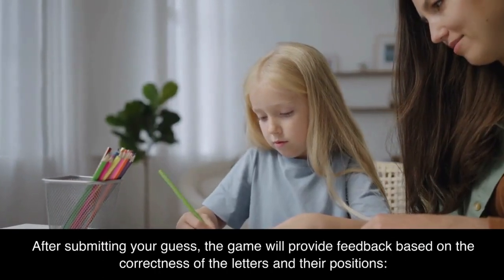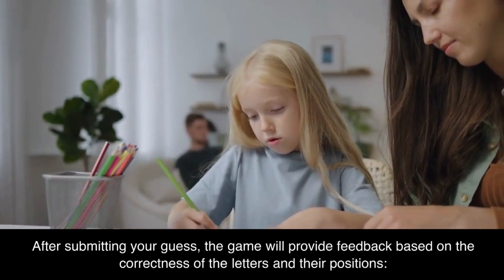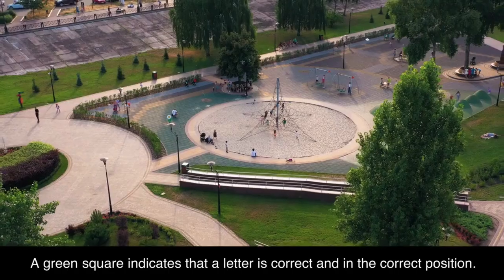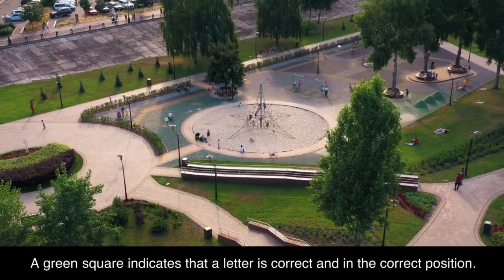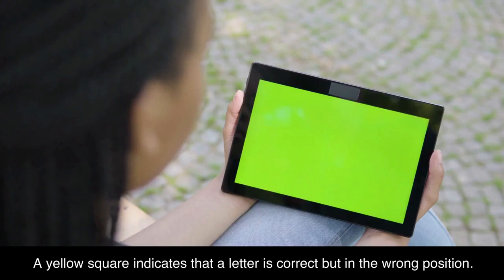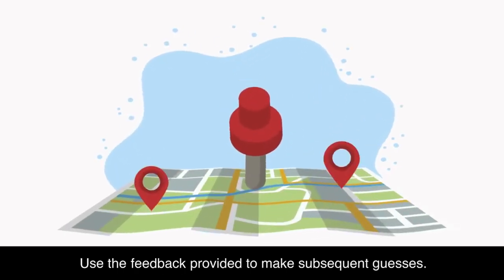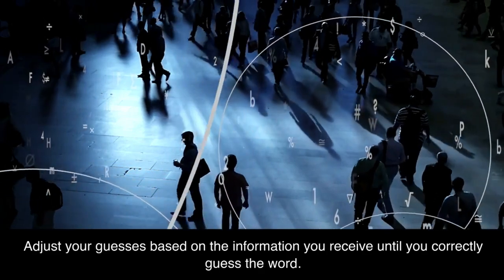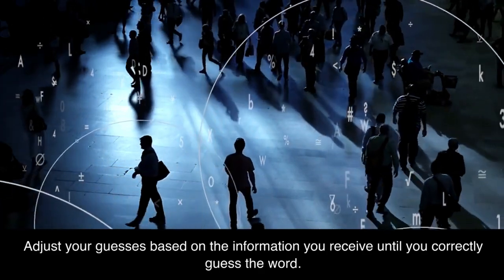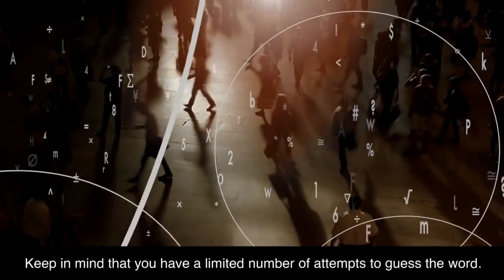After submitting your guess, the game will provide feedback based on the correctness of the letters and their positions. A green square indicates that a letter is correct and in the correct position. A yellow square indicates that a letter is correct but in the wrong position. Use the feedback provided to make subsequent guesses, adjusting based on the information you receive until you correctly guess the word.